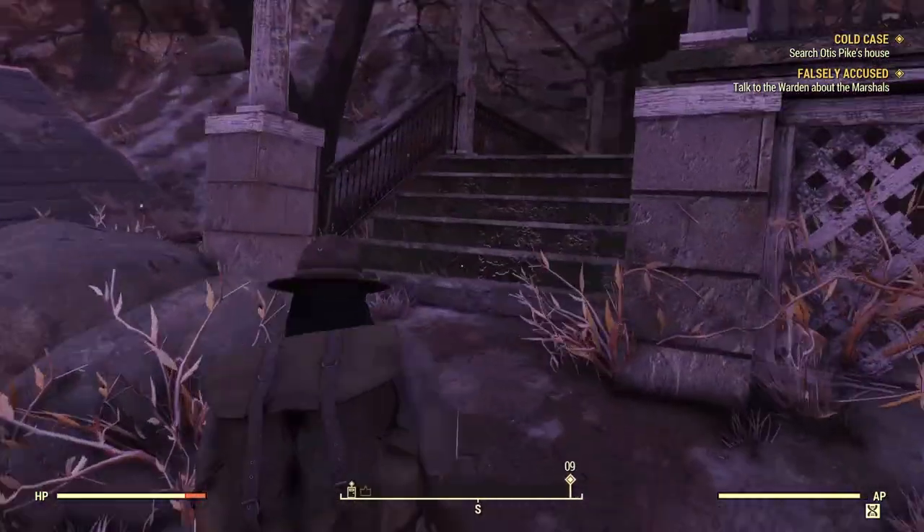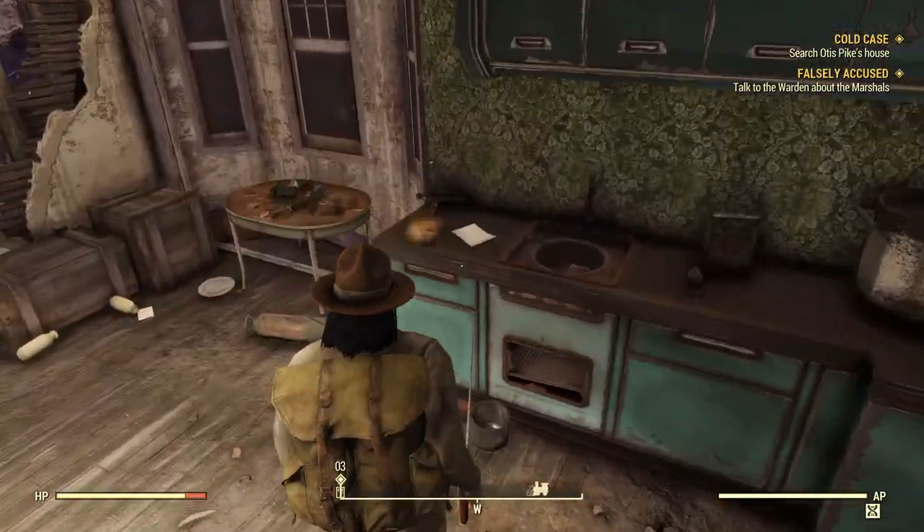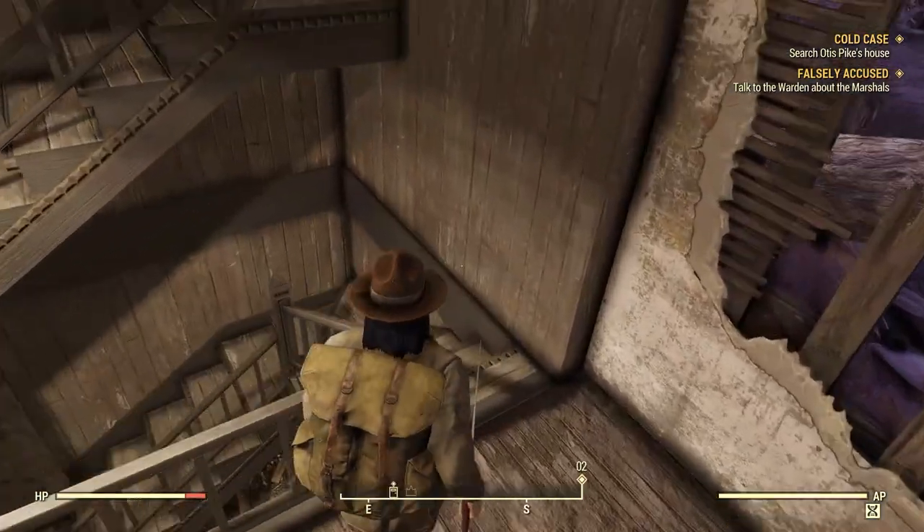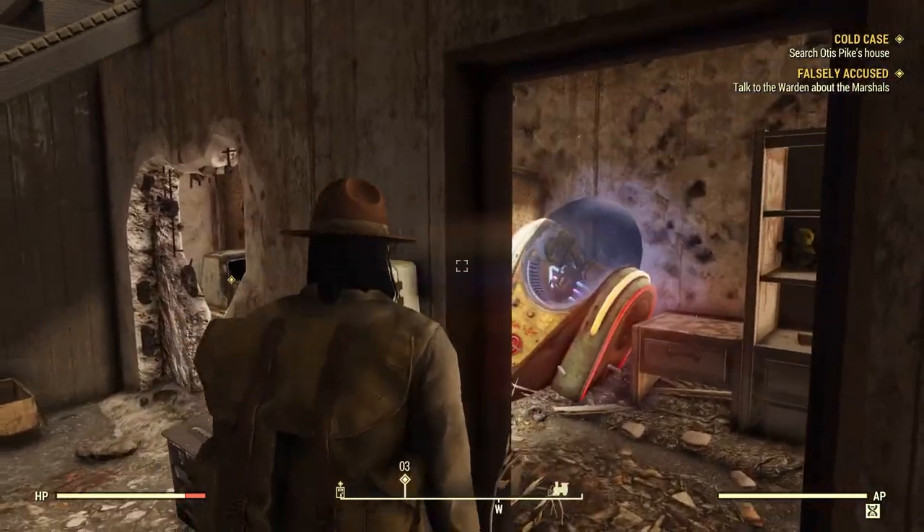It's downstairs — how do I get in there? Right here. What's this — notice of termination. 'Mr. Pike, this letter serves as a formal confirmation of our informal discussion today regarding the termination of your employment with Grafton Steel. It is unfortunate that you have been drawn into this ridiculous propaganda. As a law-abiding government contractor, Grafton Steel abides by our commitments to meet or exceed standards for safety and production. You have demonstrated a complete disregard for Grafton Steel's reputation and its importance to the war effort. Sincerely, Stacy Tibbitt, Human Resources Manager.'